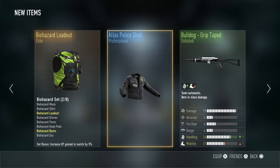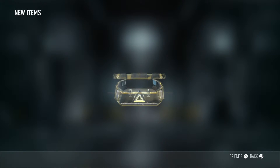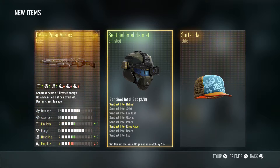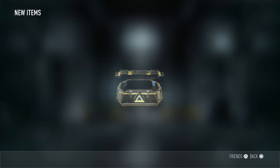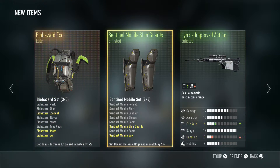We already got the Biohazard loadout — we already have that one. We already got the surf hat too, and we got the EM1 Polar Vortex. So we got both EM1 elite versions — that's really cool. I might have to go use a couple and try them both out. I haven't really used the EM1 in months, but we'll use them. We got a Biohazard XO!